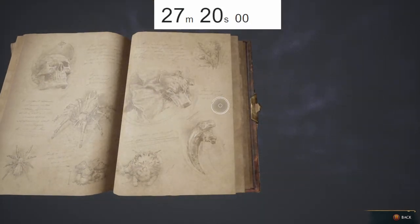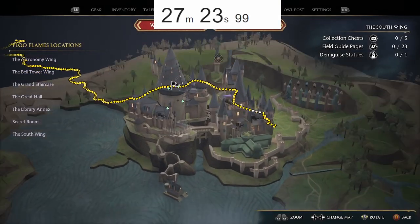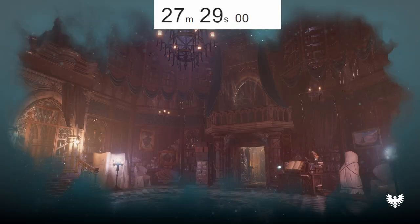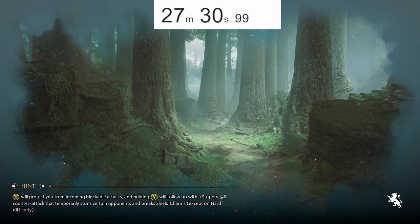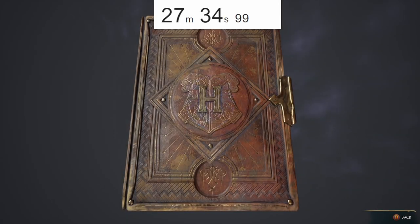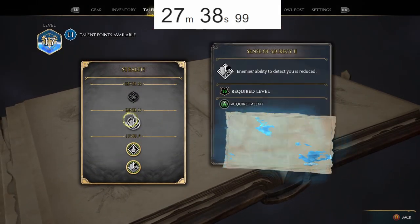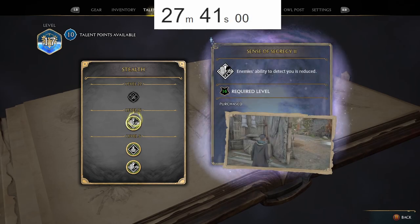Now we're going to go to the map, go to the world map, go up to the East North Ford Bog. I'm also going to see if I can buy one more talent — I'm level 16 now so I should be able to get a certain talent that'll be helpful. We're going to go to stealth and get more stealthiness.